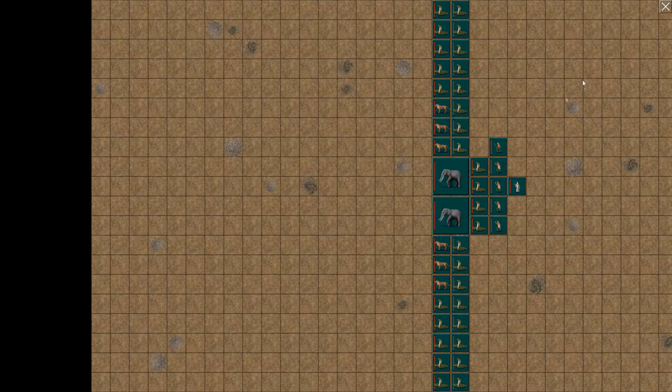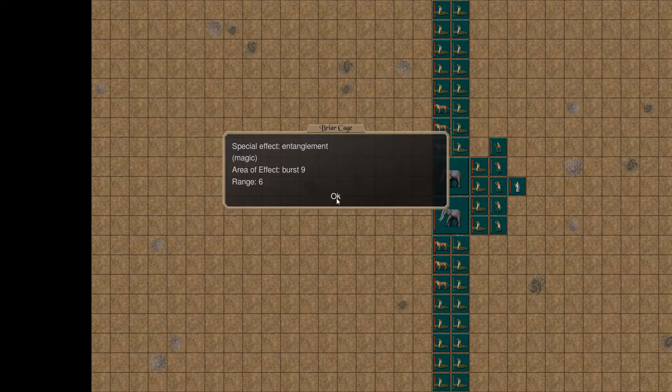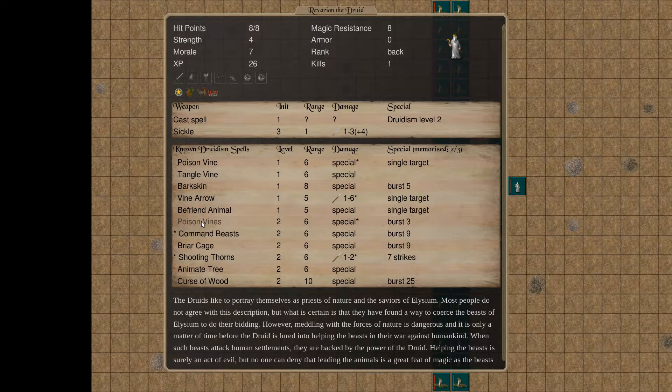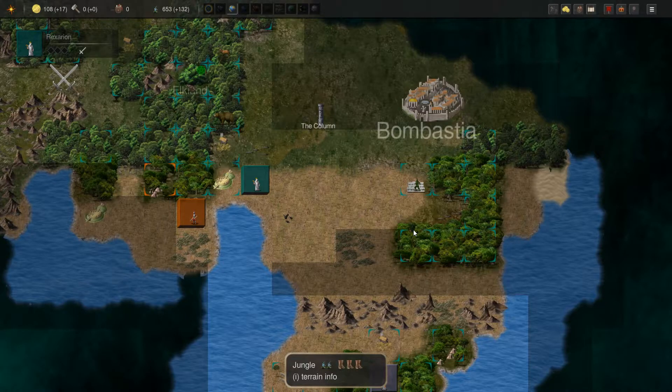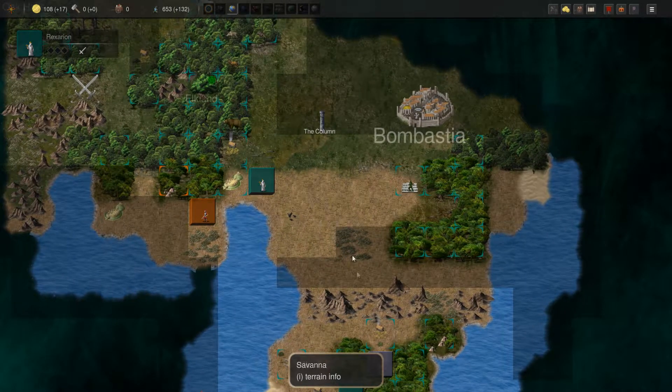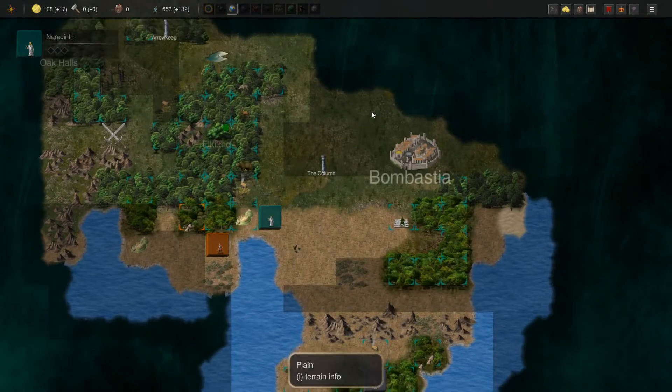Got a lot of poisonous stuff here. We're going to keep Command Beast and turn off the others. Not a friend of the animal — Command Beast. He's got some dogs and stuff. My bad, I had to mute myself there — had a massive sneeze coming on, which sometimes happens.